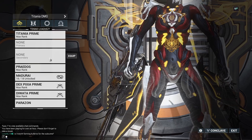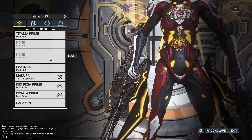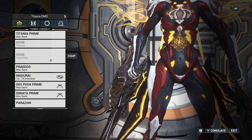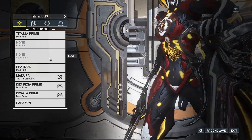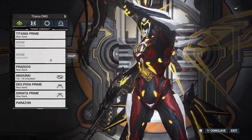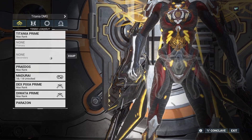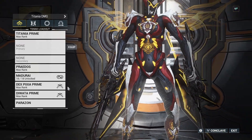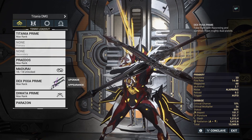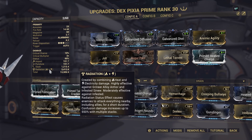In terms of weaponry, I am not running a primary or secondary, and that is going to be very important when we come to the fight. Essentially what's going to happen is the Ropolist will spawn a spectre of yourself, and in order for it not to shoot us, we're basically not going to equip any weapons. It doesn't matter anyway because we are only going to be using the Dex Pixia to do damage. The Dex Pixia is on radiation — eidolons count as machinery, their armor is alloy, so they take increased damage to radiation.